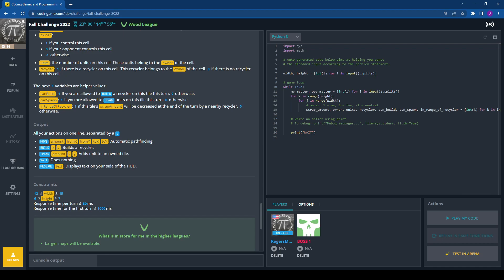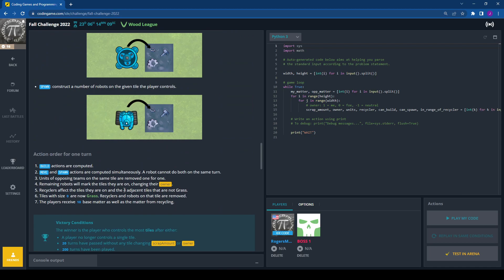Output is all your actions on one line, separated by semicolons. Actions are: MOVE amount fromX fromY toX toY (moves robots, with automatic pathfinding to distant tiles), BUILD x y (erects a recycler), SPAWN amount x y (creates robots on an owned tile), WAIT (does nothing), and MESSAGE text (displays text on your HUD side).